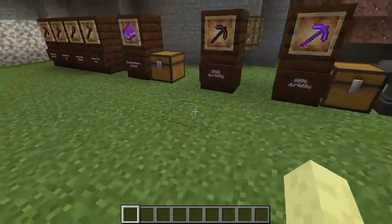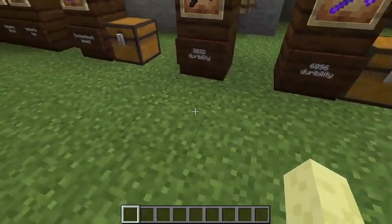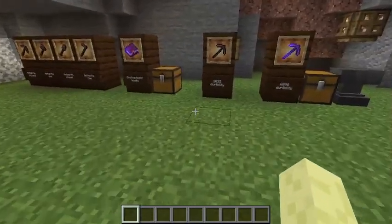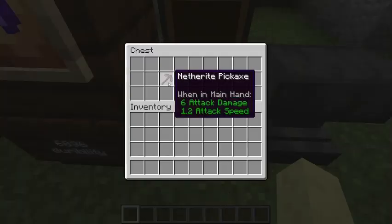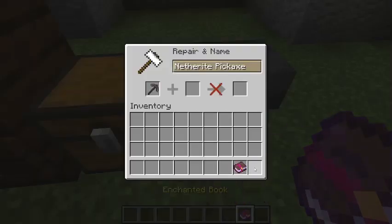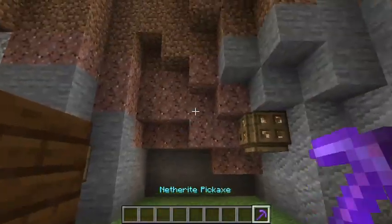The amount of durability all of these tools have is 2,032. So that means if you use it 2,032 times, it will break. If you enchant it with Unbreaking 3 — if you don't know how to enchant stuff — you get an Unbreaking 3 enchantment book and then you merge them like this, and then you have an Unbreaking 3 pickaxe.